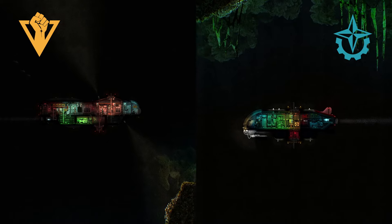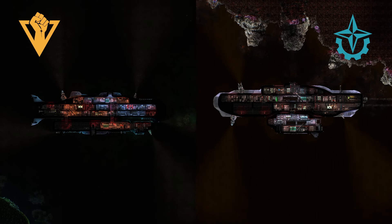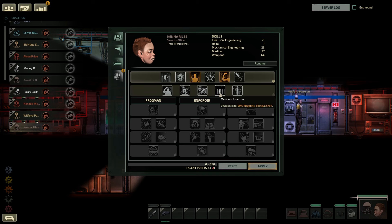Select any submarine you wish for your team as you head onto the breach. Use your perk points to acquire submarine upgrades, talents, and supplies.